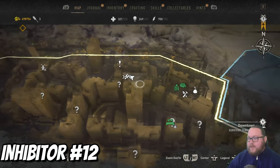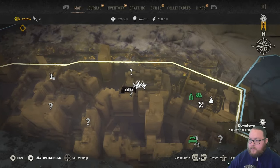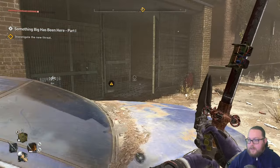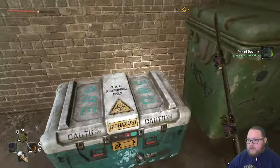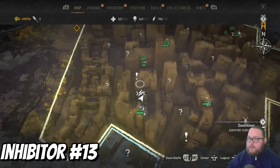The next inhibitor chest is going to be directly west from the Downtown electrical station — basically just head straight west and you'll run into it right here inside this little building. Again there are mines here so you do want to be careful. Destroy the mines and there will be some virals that show up, but I'm going to grab this before they do. We get another single inhibitor.